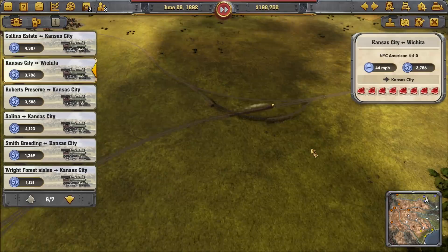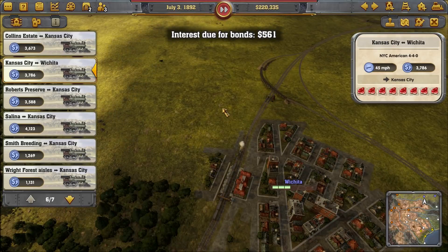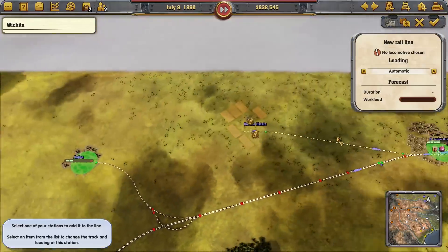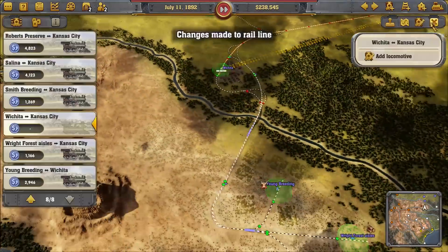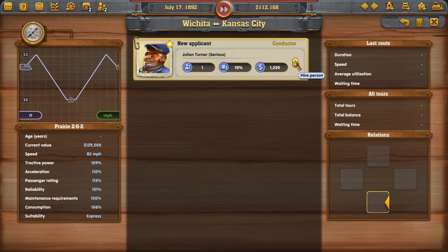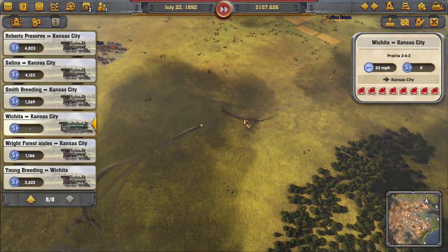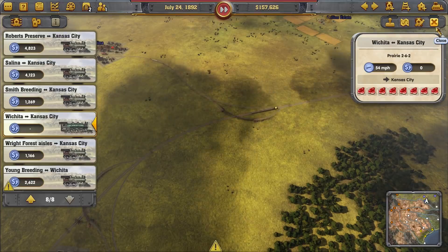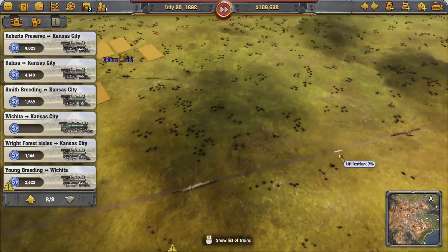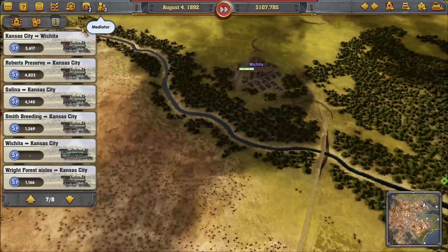Kansas City to Wichita is still just delivering meat — I think we're going to want more than one train over here. We've got tons of money. New train — we're going to new Wichita to Kansas City. I could make it prioritize a particular type of good, but I don't think that's going to be important. I will use the prairie though. A little bit more passenger — we could have this one specialized to express goods since we do have the bonus for passengers. But I think it does pick up the most valuable resource every time. Bonds mature so we repaid some — that's fine. We're bringing beer back.